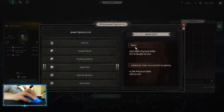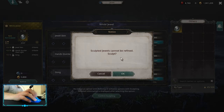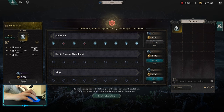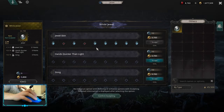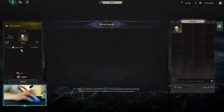For example, this white jewel has 'jewel skin' — face damage plus — which is good. I'll try to craft it. That's actually not bad: 21 points. Confirm sculpting — yes — and you can only choose one option.